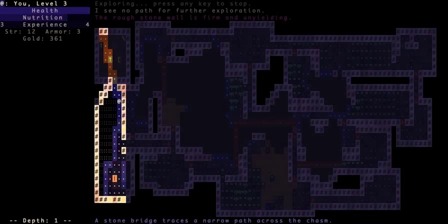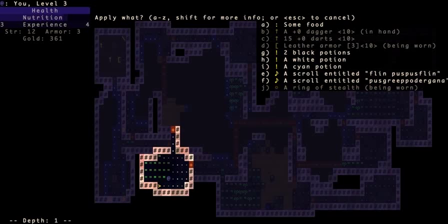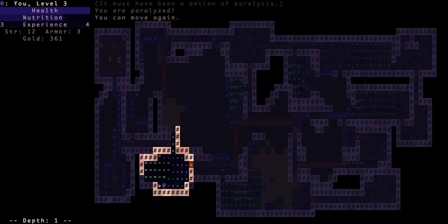I have two black potions so I'm going to use one just before the stairs. To use something you press A — that'll do pretty much any action you can think of besides equipping or throwing. Whether it's a staff, wand, scroll, or potion — just press A. It's very simple, one page of commands. I applied the potion and it was a paralysis potion — no fun, but luckily nobody attacked me, so now I know what it is.